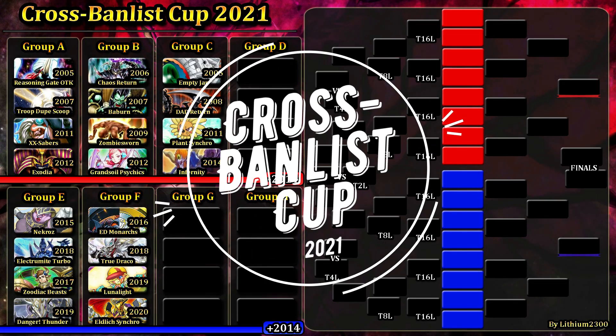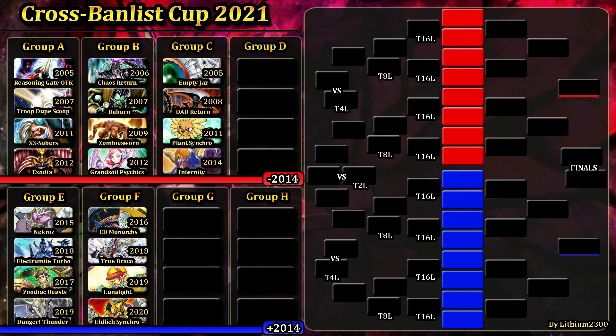Welcome back to Cross Balance Cup 2021! The next four decks are going to be revealed today. We're back on the bottom left side of the bracket, in Group G, covering new decks from post-2014 — stronger decks with bigger power creep.